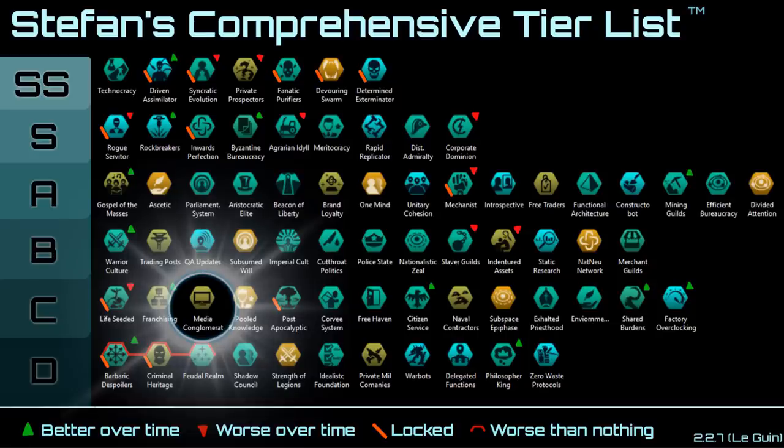Next up we have Indentured Conglomerate — it's pretty decent, providing a 5% happiness bonus and minus 5% to war exhaustion gain, but overall its effects are pretty meh. The 5% happiness bonus only amounts to a 2% production bonus overall, and 2% is barely better than nothing — so it's ranked this low because the effect is this low.